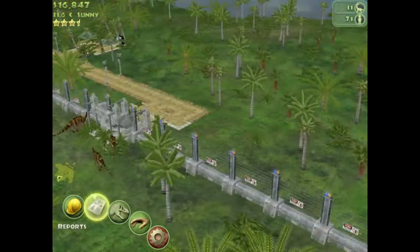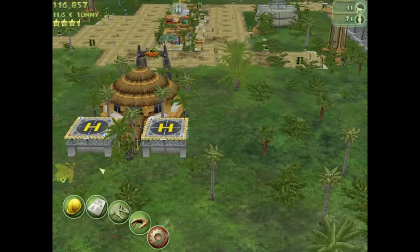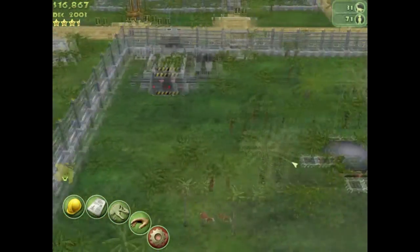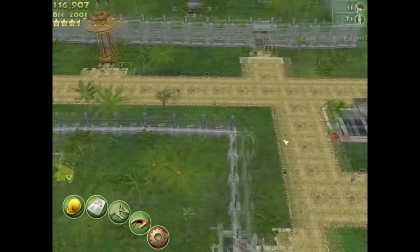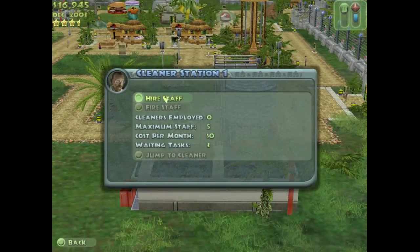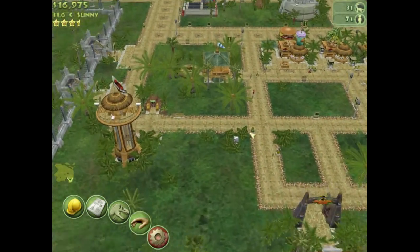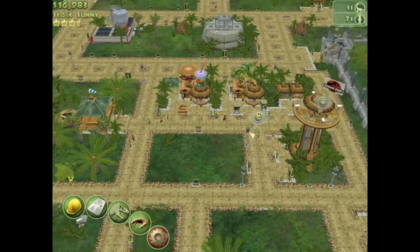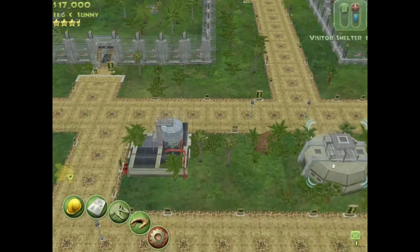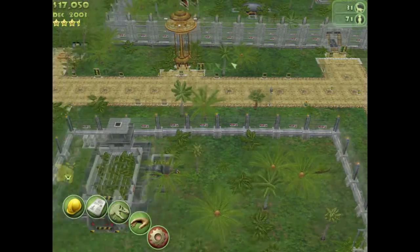The Forgotten mod added some really nice skins too. But we're going to go into a new mod — hopefully once my new game comes — we're going to go into the Jurassic World mod that I've seen a couple of people do, which adds the Indominus Rex and a few other ones. So we're going to go into that mod once my new disc arrives.